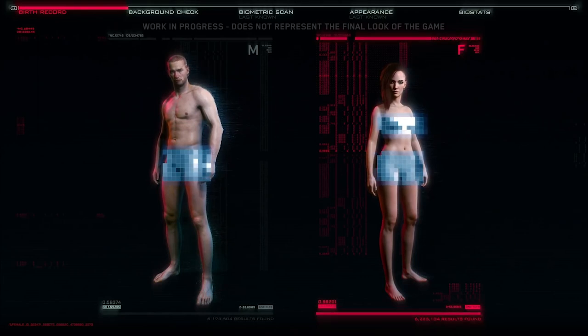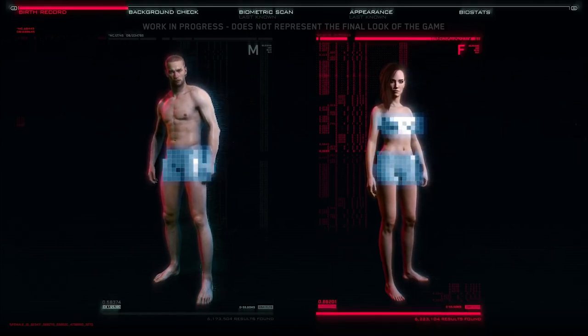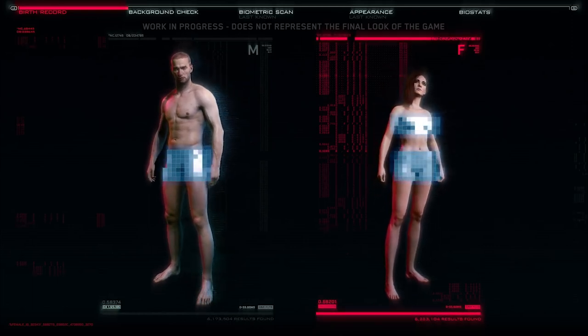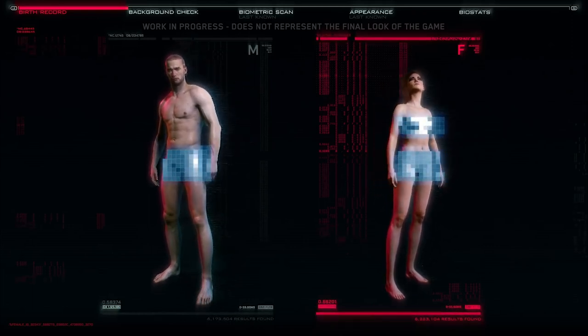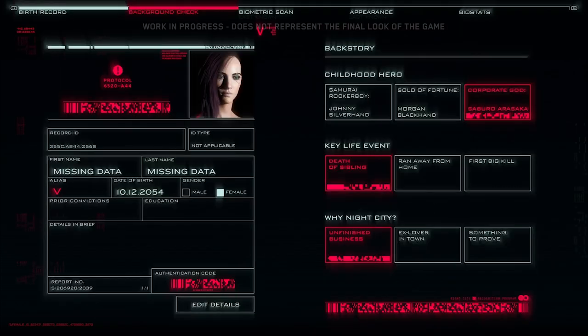In Cyberpunk 2077, you can fully customize your character using a deep customization system. For this demo, we're going to play a female. Keep in mind that what you see here is not final — we just want to give you a glimpse of what will be possible in the released game. This is an RPG, so before we get into appearance, we need to define our backstory. What you choose here will unlock different possibilities later in the game.